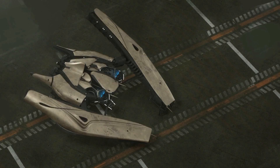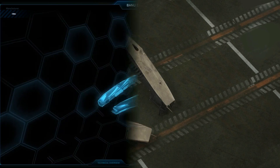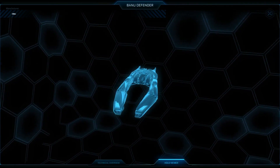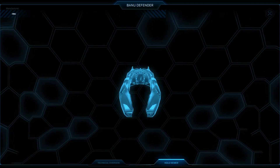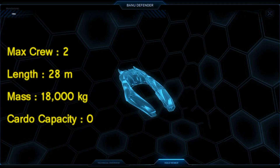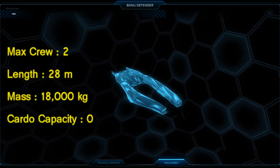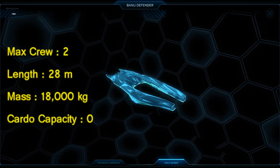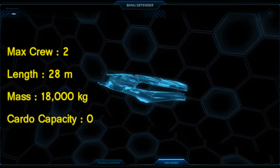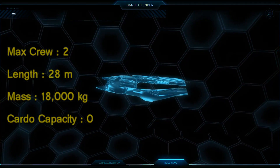For example, the base of the design is Banu, but the engines are Cyan, and its shields are Tevarin in order to offer greater protection. As for the stats of this very unique Banu vessel, it is considered a multi-crew fighter since it has a maximum crew of two persons, its length is at 28 meters, and its mass is at 18,000 kg. Its cargo capacity is zero, because its focus is to protect the trading vessels, not to carry cargo itself.